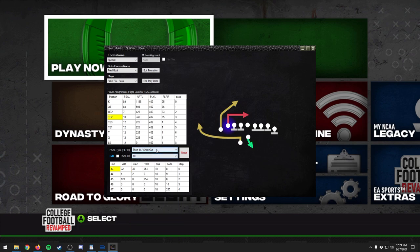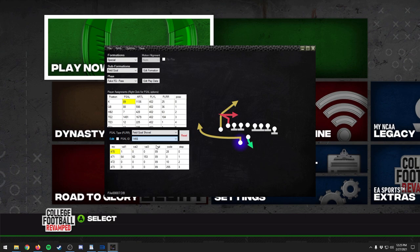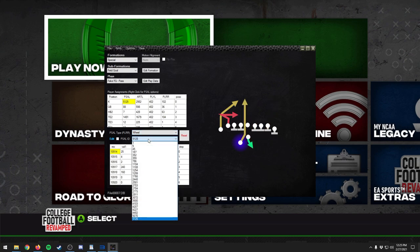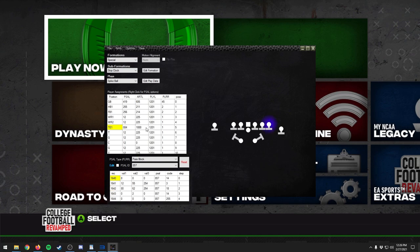You can highlight which player does what. Let's say we want this tight end who normally runs a crossing route to run something else — we can change exactly what route they're running. There are all these different types of routes you can choose from, and within that you can choose the type of route. So instead of a short out route, we want him to run a whip route. You can go through all these different options, change what the man does, and then maybe have the kicker run a wheel route as well.